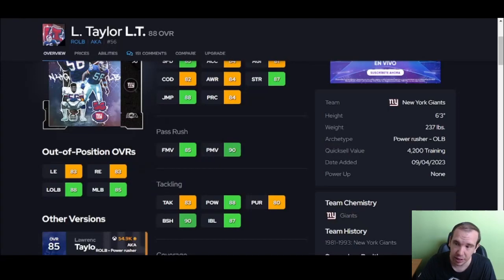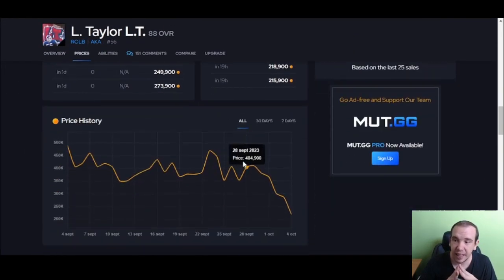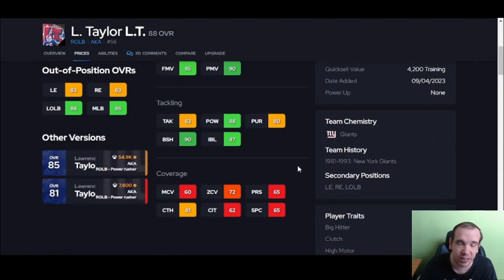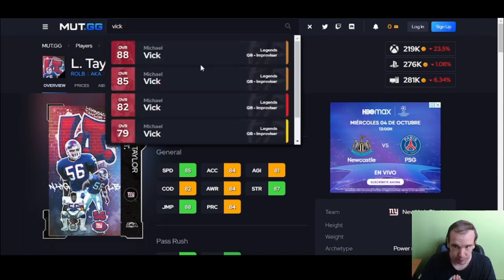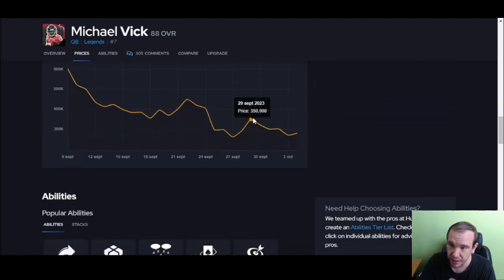Look at this — we got LT here guys. Because free Parsons is coming out, look at the price. So guess what — that means it's a buy day, not a sell day. Don't sell anything. Buy today — today's the day you spend your coins and build your team. That's what I need you to do because this market has crashed so hard.